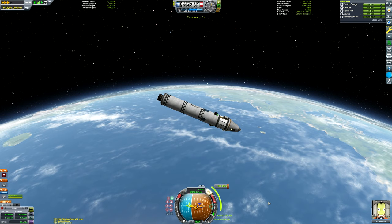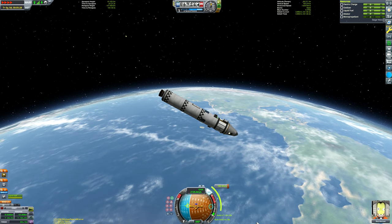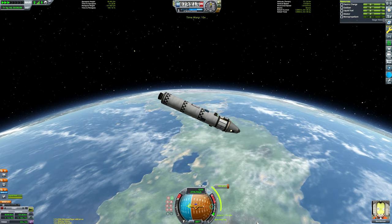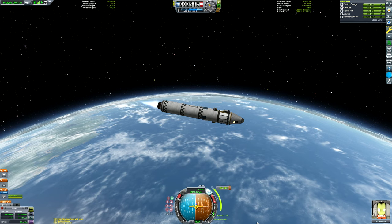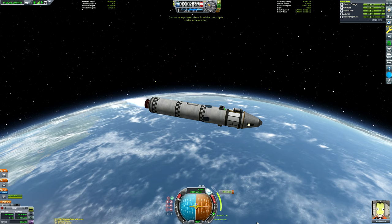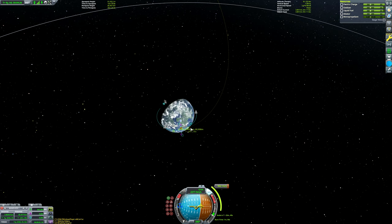I decided to tackle Gilly in this episode because it doesn't require as much tech as Duna — you don't have to worry about landing in an atmosphere, so you don't need landing legs or complex ascent modules. It's also very easy to ascend from, unlike Duna. Another reason is that I wanted to unlock some bigger parts for the Duna mission — bigger fairings and rocket pieces — so by doing Gilly first we can unlock all of that before tackling Duna next week.